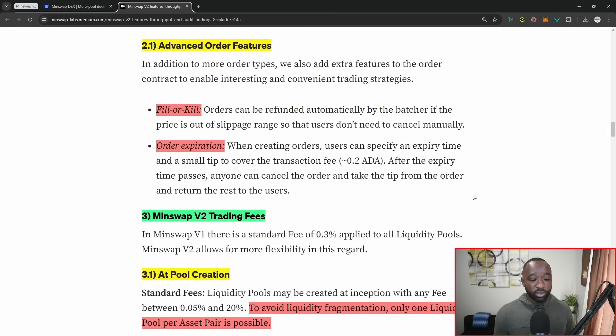There's also a fill or kill order type where orders can now be refunded automatically by the batcher if the price is out of slippage range, so that users don't have to manually cancel their order. This was an issue I noticed when the SundaySwap protocol went live in January of 2022 — you would place an order but because of slippage your order would be out of range and just sit there indefinitely until either the price came down or you manually canceled it. With the fill or kill, that cancellation will now take place automatically. There's also a brand new order expiration feature, which allows orders to have a specific time at which they expire — useful if you're looking to get an order filled before a certain deadline.